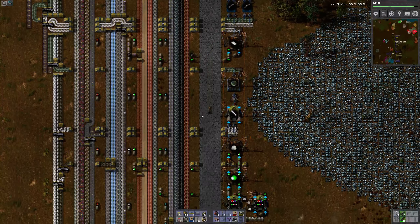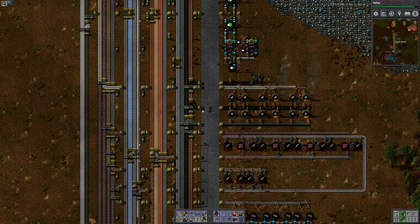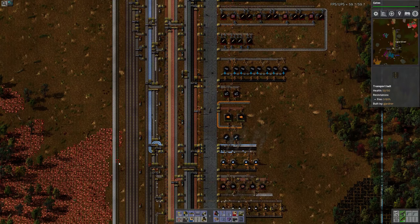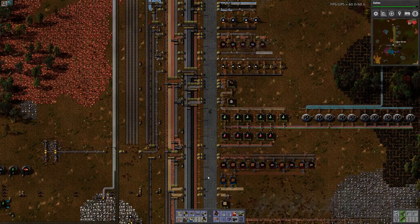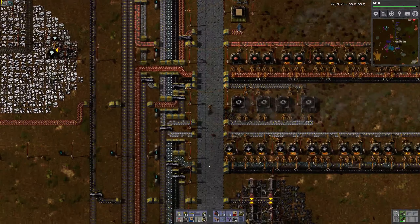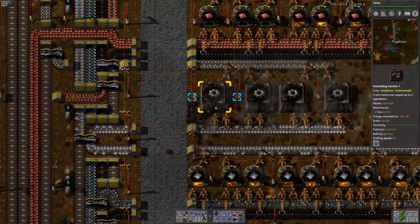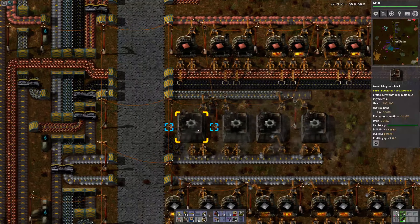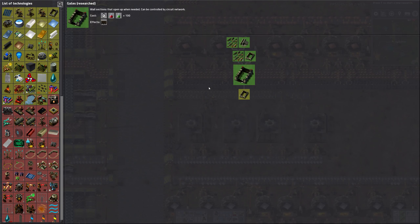I did some experiments with this main bus. One of the experiments is normally what I do is I build the processing plants to make steel plate and iron plate and stuff like that and then bring it into the main bus, but here I'm actually building it off of the main bus. Let me show you what that looks like. Here's a simple process — we're taking iron plate and converting that to iron gears. The iron plate to iron gear ratio is you need two iron plates to make one iron gear, and it takes half a second.